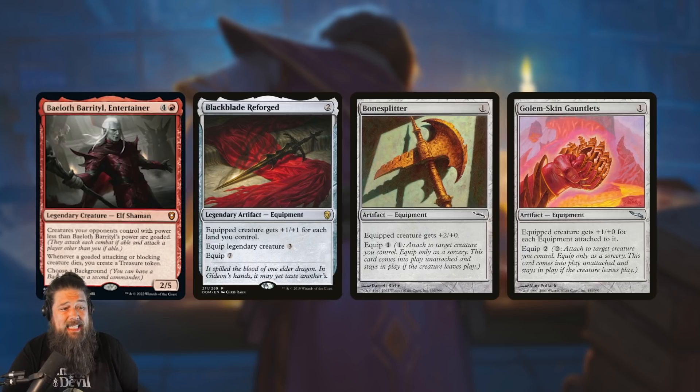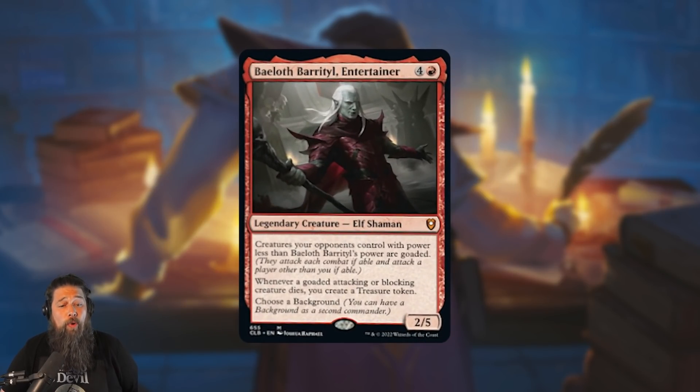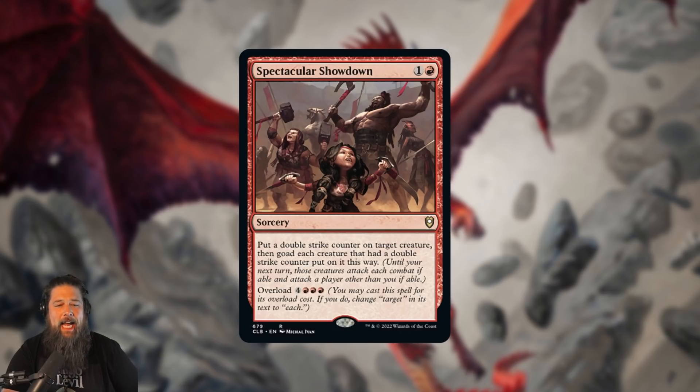There are a few different ways you can pump Bailoth — with artifacts, equipment especially, like a Blackblade Reforged. By itself in the mid game it should be enough to goad the entire table. You can protect it with equipment that gives indestructible — Lightning Greaves or Swiftfoot Boots. You can also go with the aura plan, which works naturally with Raised by Giants. We also have Kaima from the Kamigawa Neon Dynasty commander decks, which kind of meshes together if you want to go weird Gruul aura goad. Bail off if you want to voltron and make it big is a legit option — and if you goad everything, those things have to attack, most of your opponents' creatures will be tapped, and then you can slip in for commander damage.